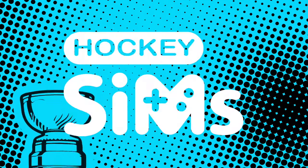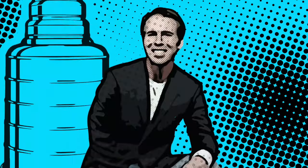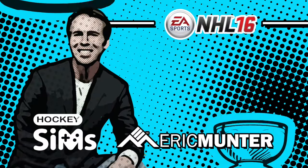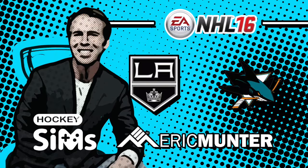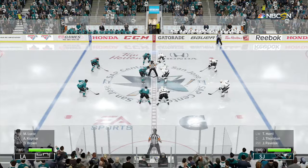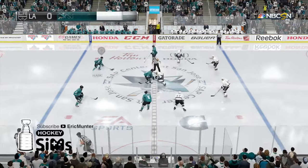You're watching Hockey Sims, an EA Sports NHL simulation with custom commentary by Eric Munter. For Game 3 between the Los Angeles Kings and the San Jose Sharks, set to go from the SAP Center in San Jose, where the Sharks host the Los Angeles Kings.